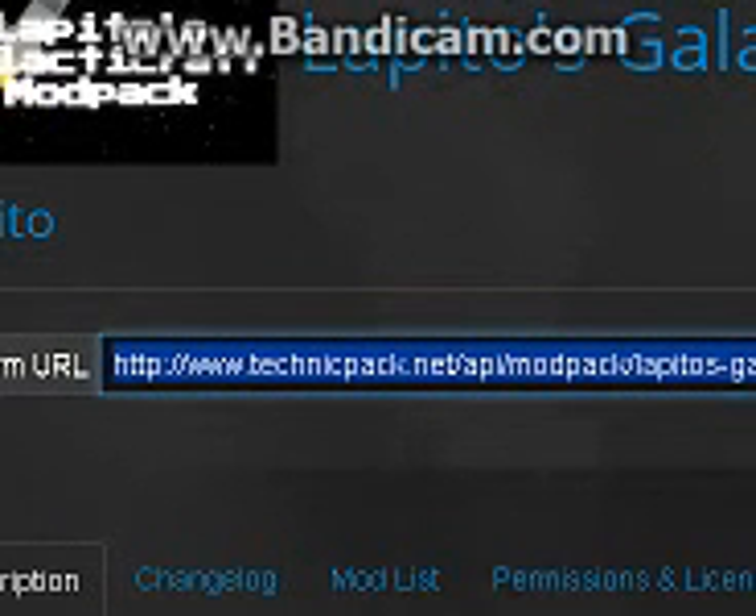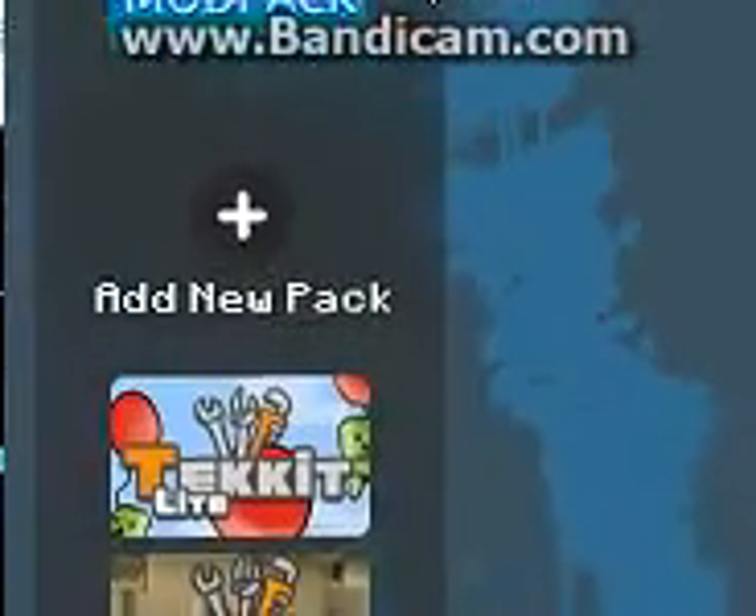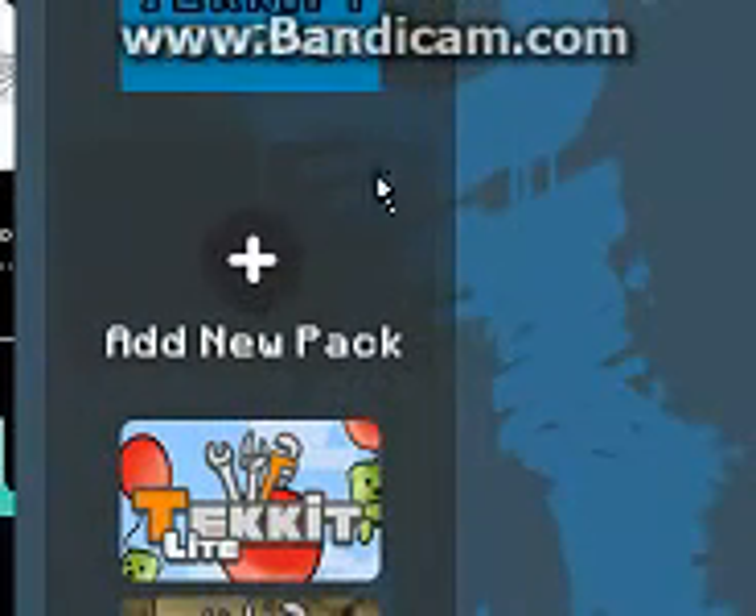Hit Control+C or do it the old fashioned way and go to Copy. Then you minimize your internet browser, go to your Technic Launcher, and where it says add new pack, double click that.